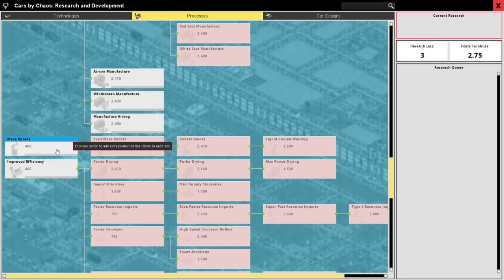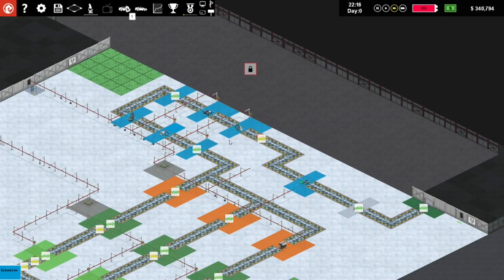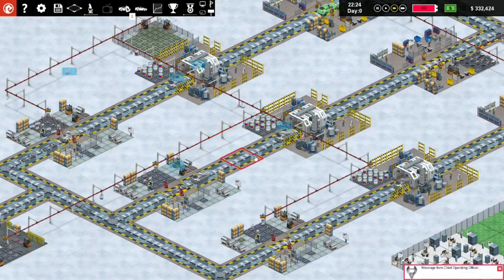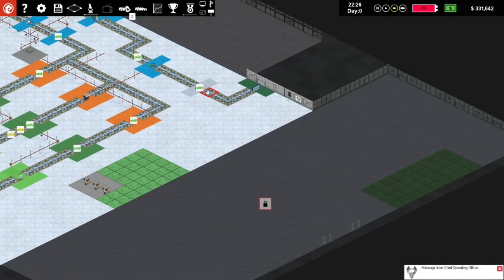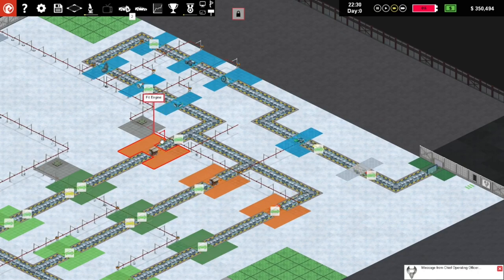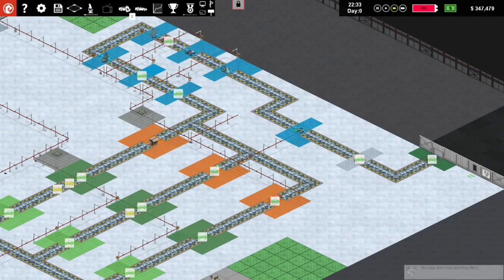Maybe more robots is the key - that might help us out a fair bit. Let's research that so we can produce everything quicker without building new slots. We will now be fitting heaters. Eventually painting needs to be split up - yes I remember that but we still need to research that. Looks like we need to reduce our production - the budget sedan has exceeded the number of customers coming to our showroom. I'll drop the price a little. Now we've got heaters in there - the market value of heaters isn't very high but aircon is pretty good.